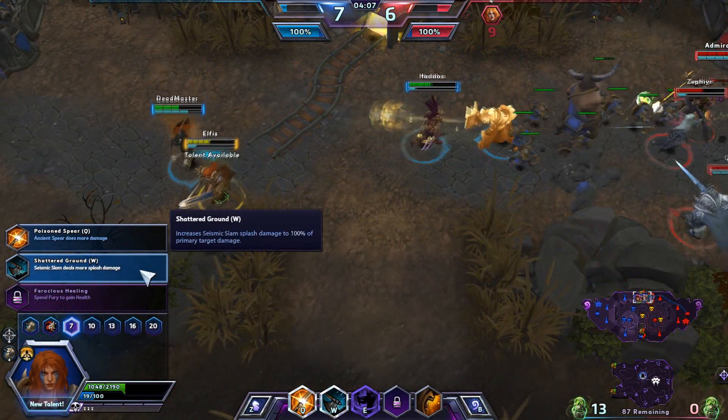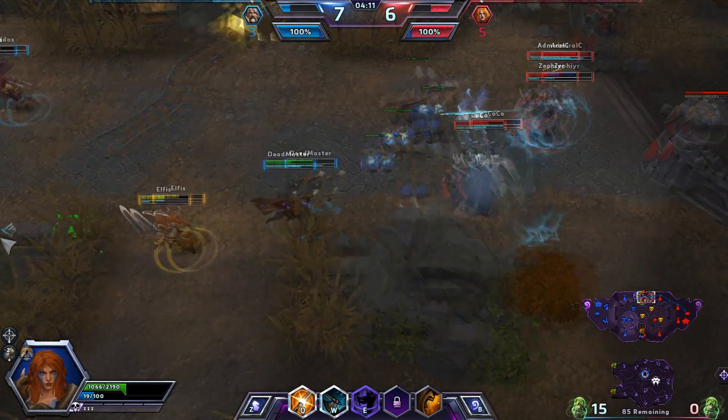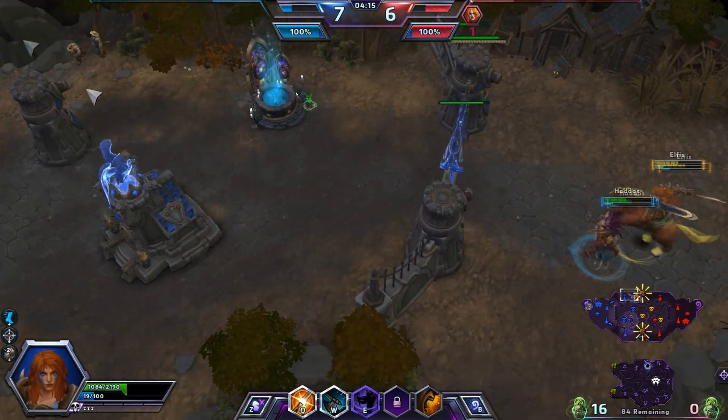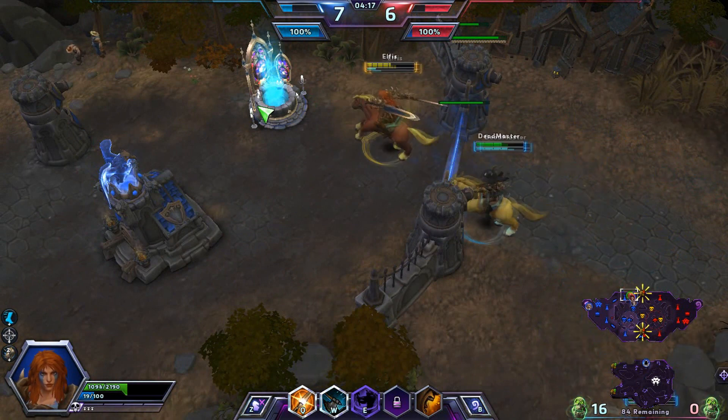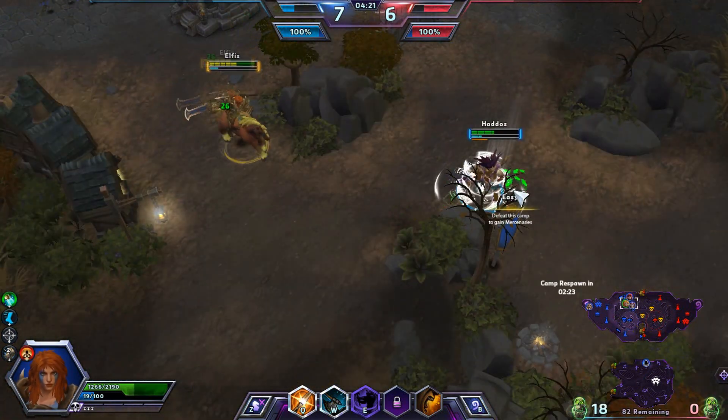Hit level seven. I like to do seismic slams — it deals more splash damage. I like to do more of a slam-oriented build rather than a build focused around auto attacks or my spear or other things. But you can do builds focused around other sets of abilities or whatever. Tyrael's down there taking out some skulls.